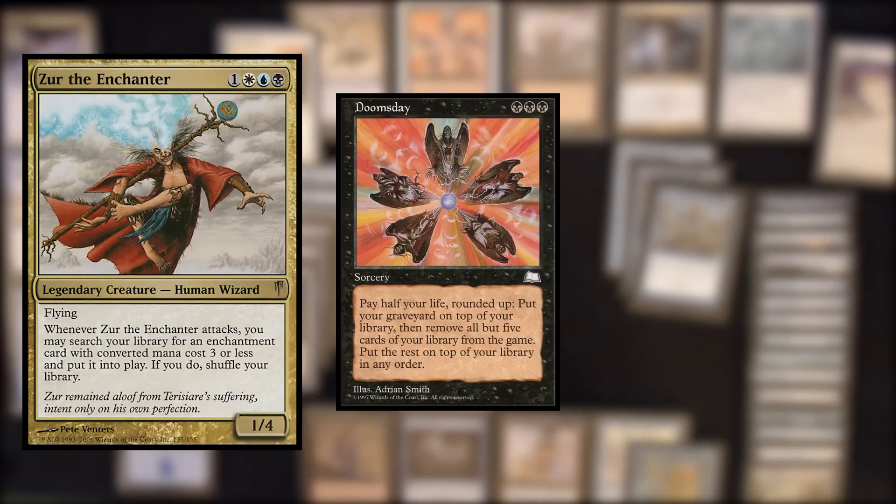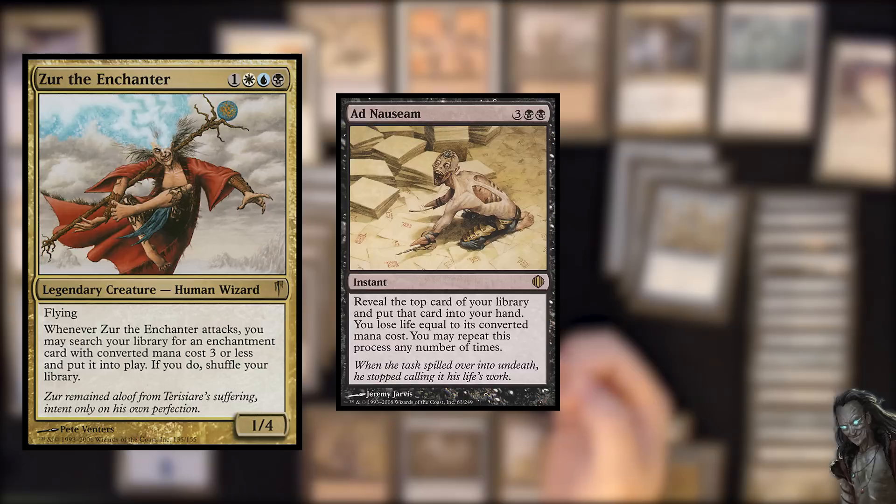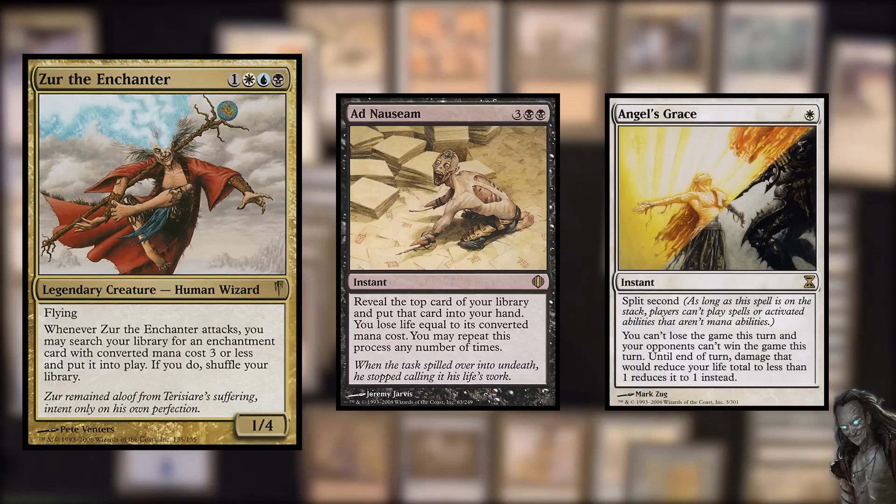You mentioned Doomsday — is that the best thing you're usually trying to do? It depends. When I'm directly going for the win, Doomsday will probably be involved in some way, but there are some other good ways to get there. The first and foremost is probably Ad Nauseam, which is just an all-around all-star in a lot of competitive EDH decks. Since we are in Esper colors, we can also run Angel's Grace, which makes Ad Nauseam even better — it basically lets us draw our whole deck.